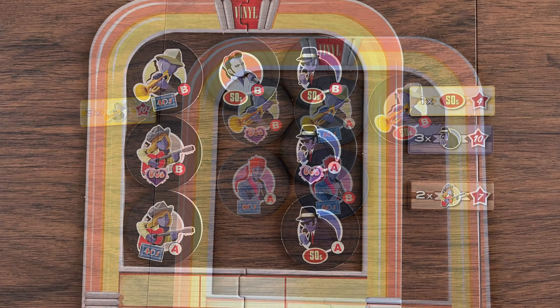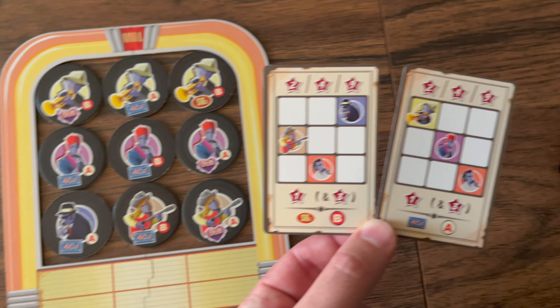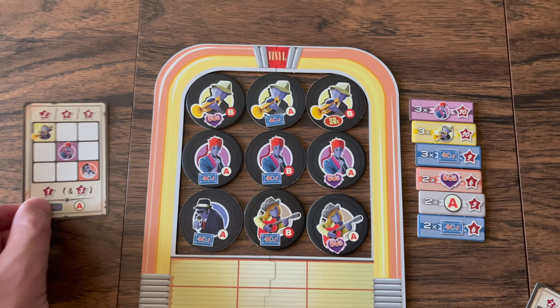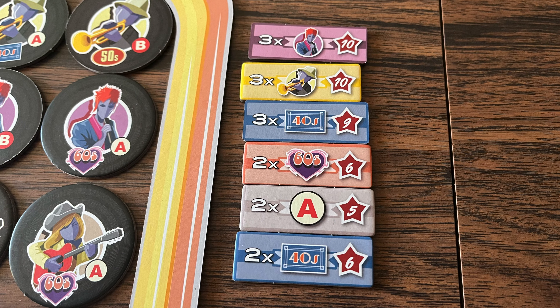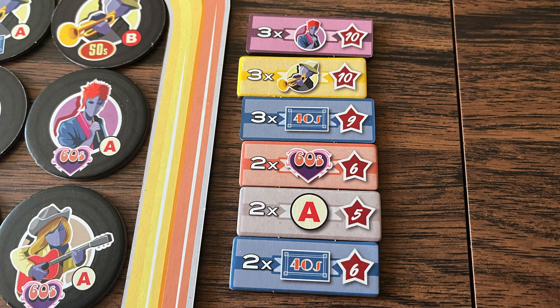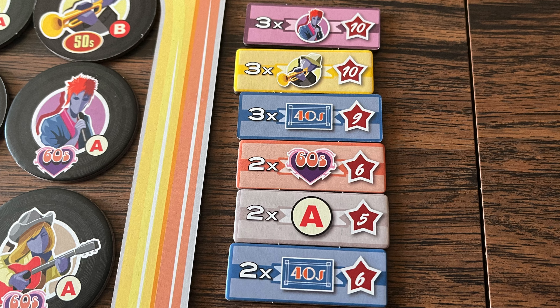You are strategically placing 45s in specific areas to score more points from scoring tokens. Players are also dealt three scoring cards, keep two, and discard one — scoring one of those cards at end of game based on their 45 placement. Each scoring token shows the type — genre, decade, or A/B side — the number of that type in the row or column, and the points awarded. You can only gain one scoring token per row or column even if it fulfills multiple goals.